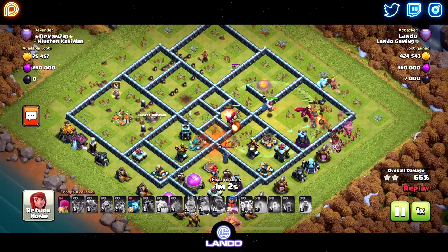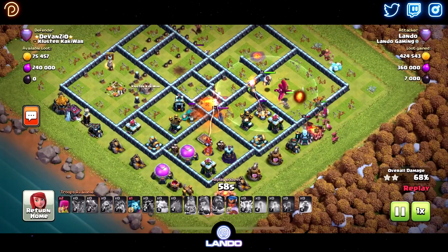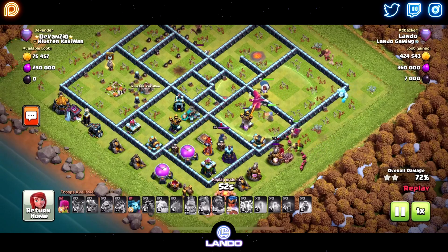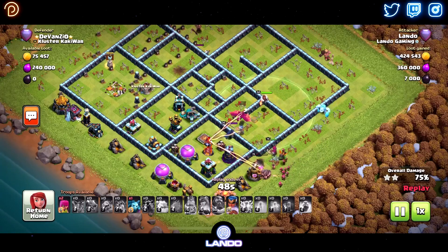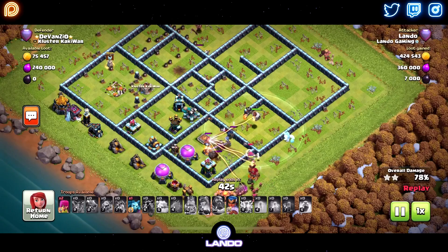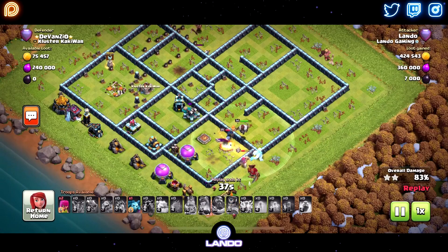We're pushing our way through. We did have our Drags split into two packs, but they are being quite effective even in those two packs. The few Drags that went to the core took down the Inferno in there, and the Drags that went around the outside with the Royal Champion have cleared out all of the 3 o'clock side. If we could just get to that multi-target Inferno, we should be fine. We do still have the Royal Champ ability, so it's looking like this is most likely going to be a triple.